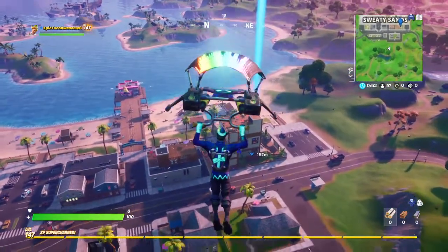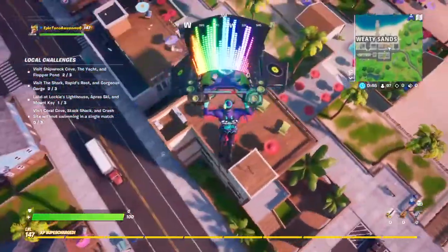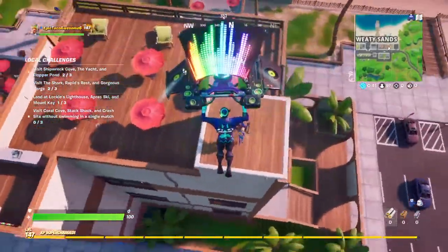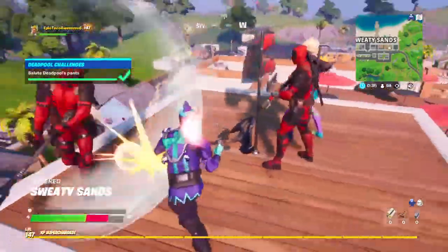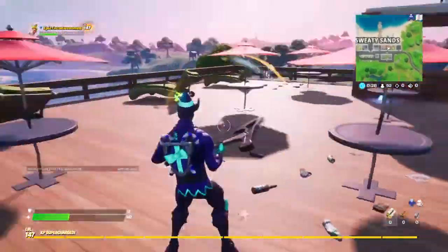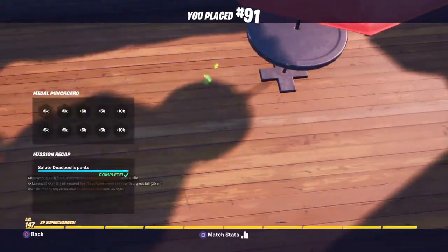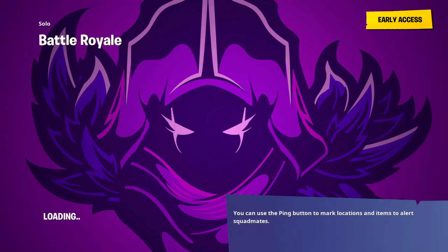All right guys, so now it's like up here on this floor. Looks like a lot of people are landing here. Oh look, we have the same glider. So there we go guys. Oh, they're all killing me — oh my God, they're killing me. I'm just gonna die. Okay, so there we go guys — that's the challenge of the Deadpool.